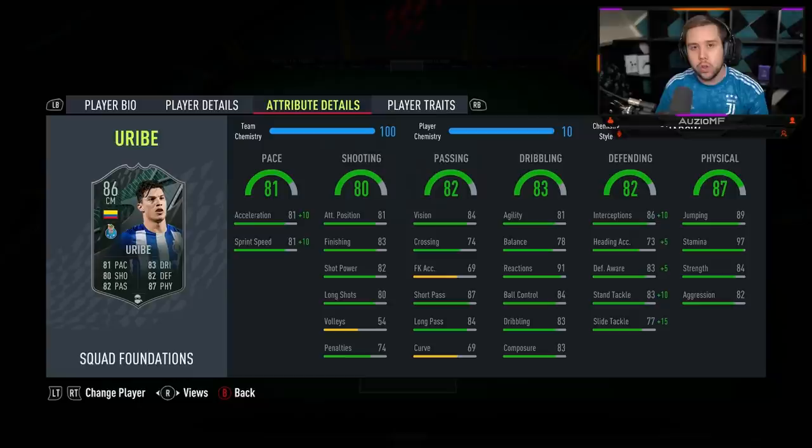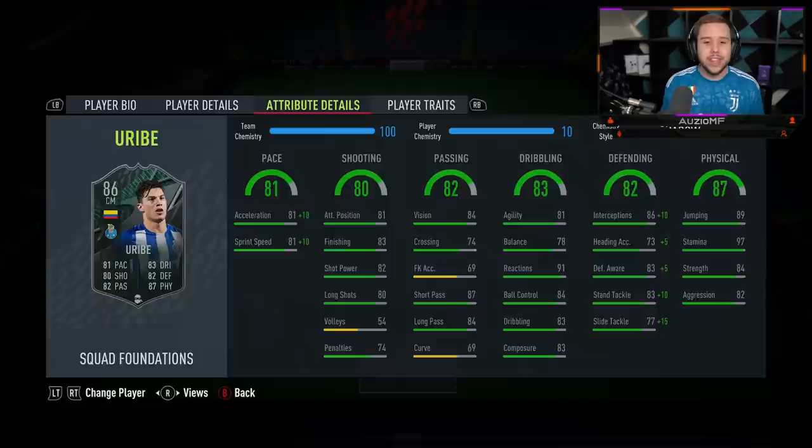The defending stats are where I feel like he's really going to stand out. Look how good the defending stats are with the Shadow chem style applied: 96 interceptions — that ain't a joke — 78 heading accuracy, 88 defensive awareness, 93 standing tackling, and 92 slide tackling. I'm expecting him to be an absolute beast on defense. The physicals: 97 stamina — wow — 89 jumping, 84 strength, and 82 aggression. He's not one of those weak players that tries to avoid contact. He's going to get involved and fight for the ball.